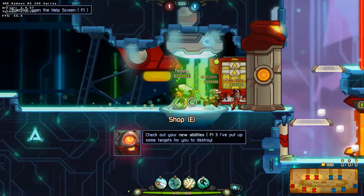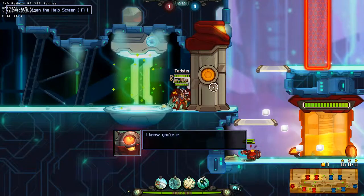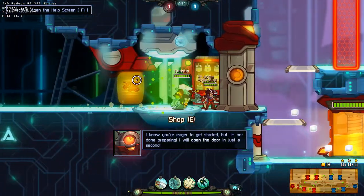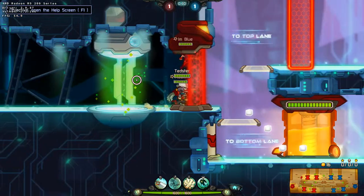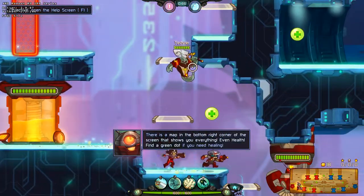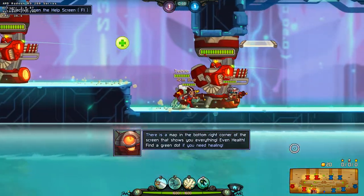I've put up some targets for you to destroy! A mighty weapon! I'll open the door — just a sec! There's a handy map in the bottom right corner of the screen that shows you everything, even health. Find a green dot if you need healing!